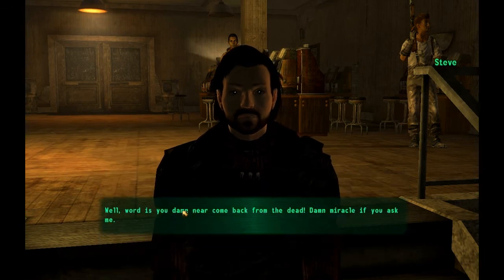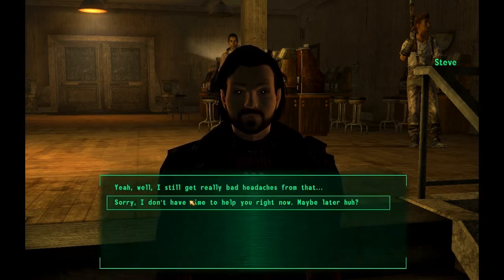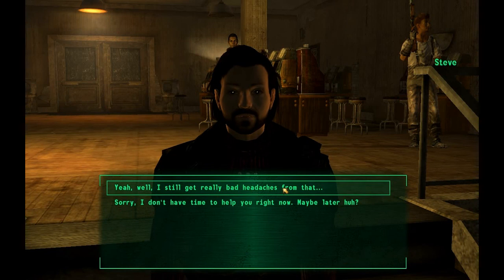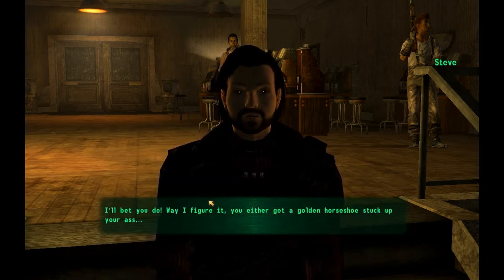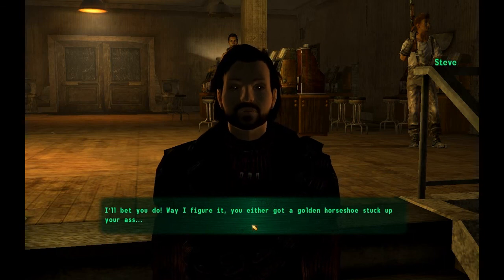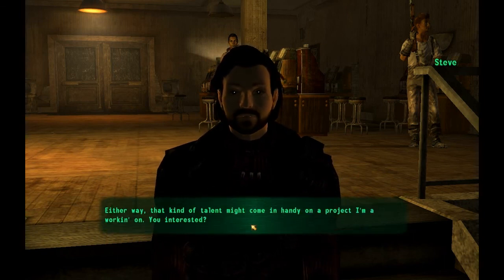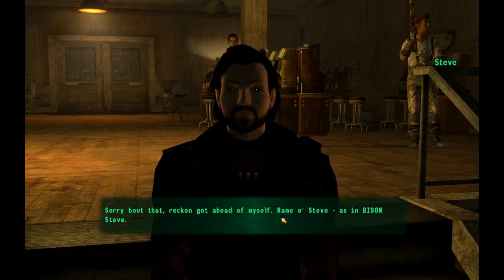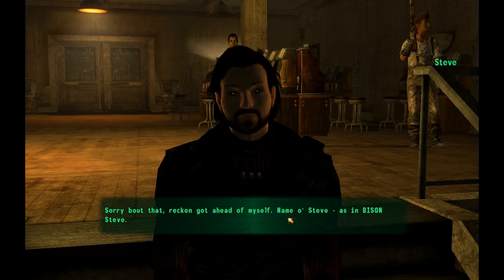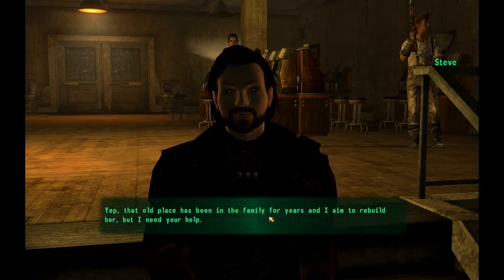Steve says: 'I heard through the grapevine you were still kicking — hoped you might show up here. Word is you damn near came back from the dead. Damn miracle if you ask me.' The player responds: 'I still have really bad headaches from that.' Steve continues: 'I bet you do. The way I figure it, you either got a golden horseshoe stuck up... or an angel on your shoulder. Sorry about that — reckon I got ahead of myself. Name's Steve, as in Bison Steve.' And that old place.